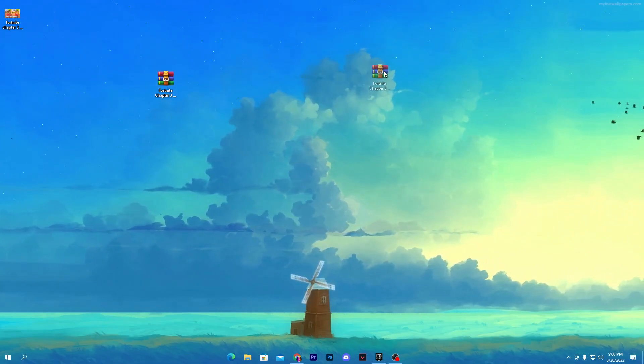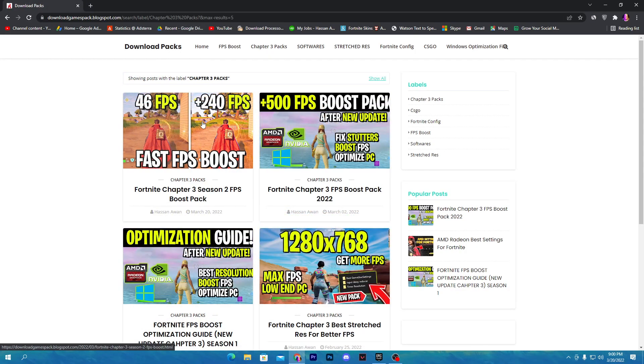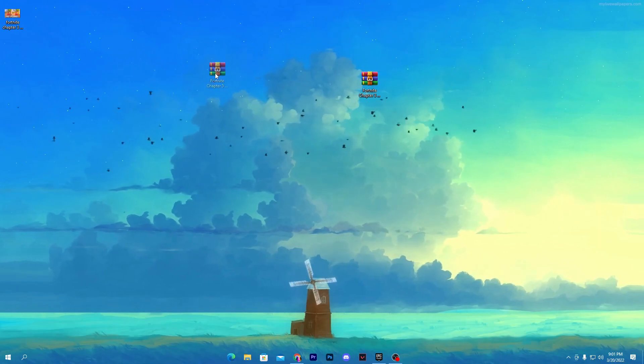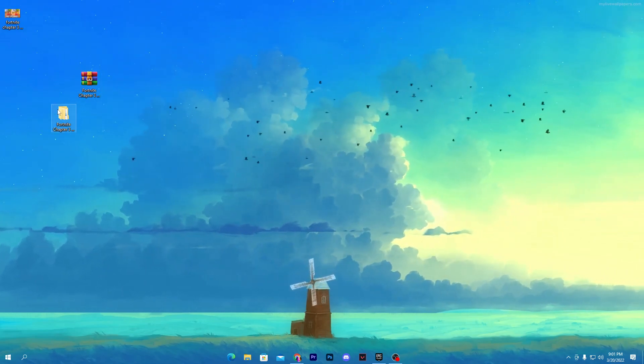Now download this boost pack from the link in the description. That link will take you directly to my website. Find the post in the first location, or if you're watching after a few days, go to the Chapter 3 pack section, open the first post, scroll down, click the download button, and download the pack to your PC. Once you have it, extract the folder to your desktop using WinRAR or any zip software.